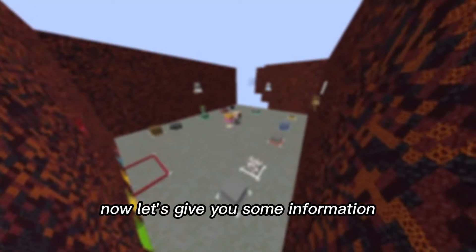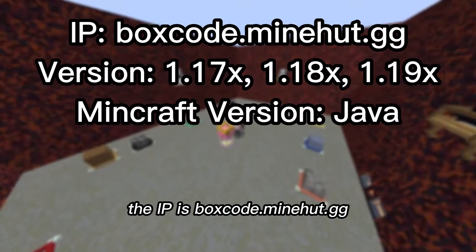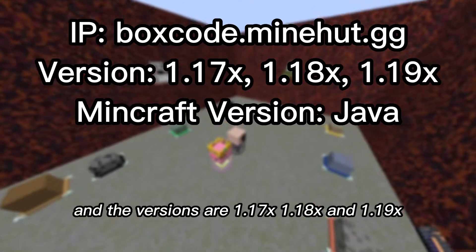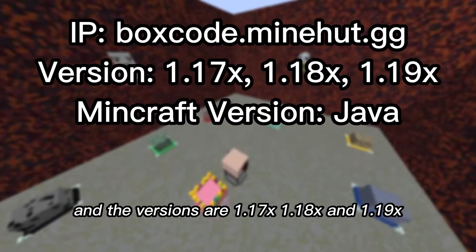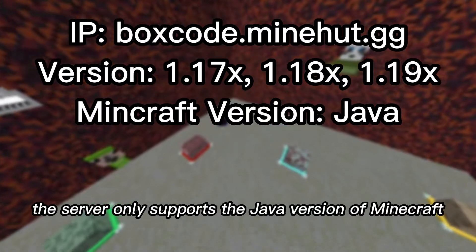Now let's give you some information on how to join the server. The IP is boxcode.minehut.gg and the versions are 1.17, 1.18 and 1.19. The server only supports the Java version of Minecraft.